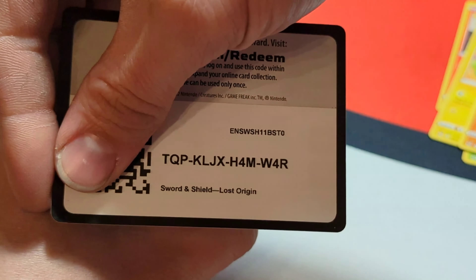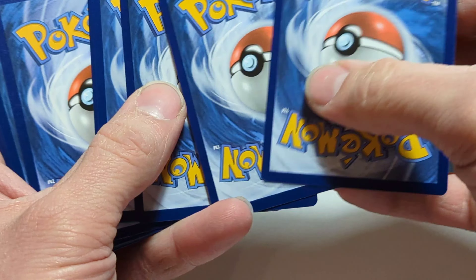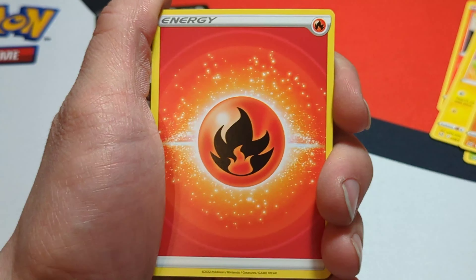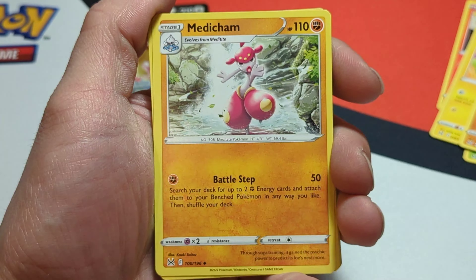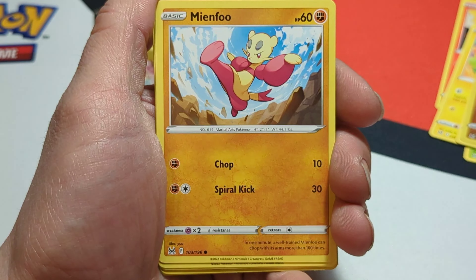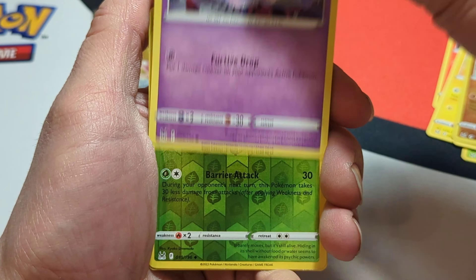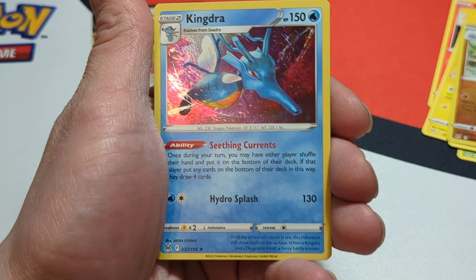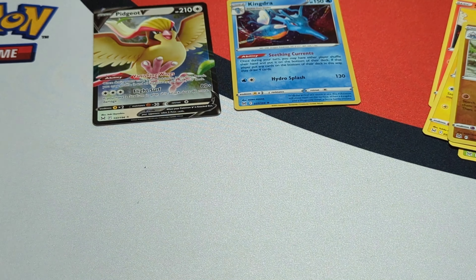Here is our second pack. There is the code card for that — one, two, three, and four. Looks like Fire Energy again. Miss Fortune Sisters, Medicham, Archphone, Meditite, Shellos, Minccino, Litleo, Gastly, reverse is a Dodrio. And the rare is a Holographic Kingdra, which we will set right there.